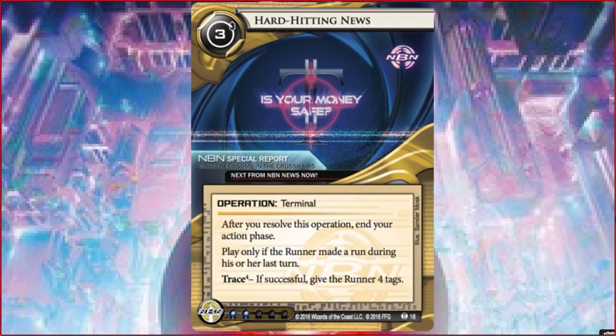Hard-Hitting News! This was very nearly my pick for most overrated card. You compare this with Siphon and Mid-Seasons and say I'm going to Scorch the runner - no I can't, my turn ends. Well, I'll just Scorch them next turn. Oh wait, they'll just clear all tags. And now I'm poor because I spent all my money to trace them. So I can't see myself playing this card in most NBN IDs. It works well in Sync though. I could see myself playing it in a Sync deck over a SEA Source for sure. It's much more Mid-Seasons than it is SEA Source.